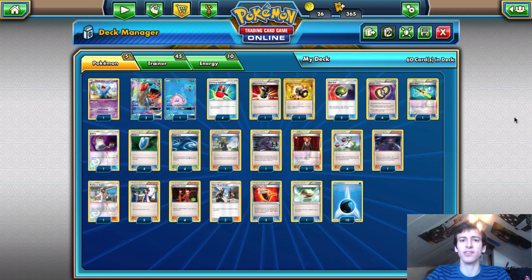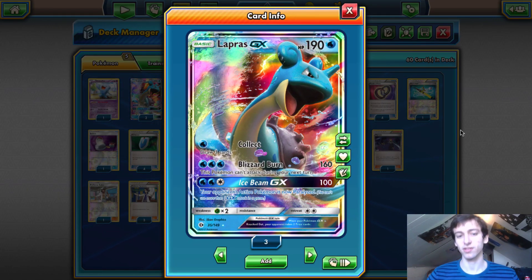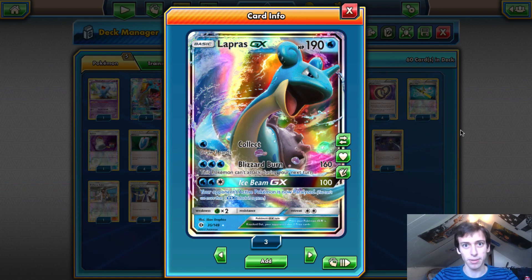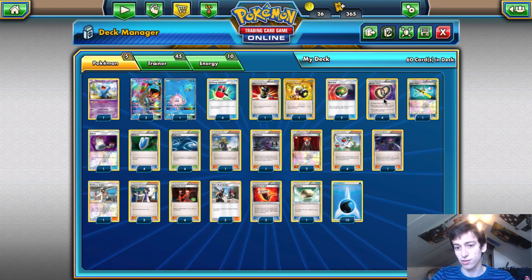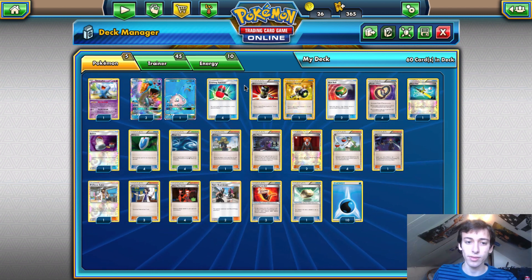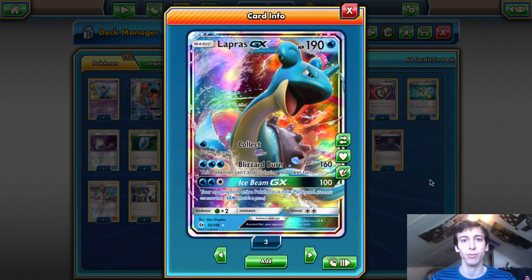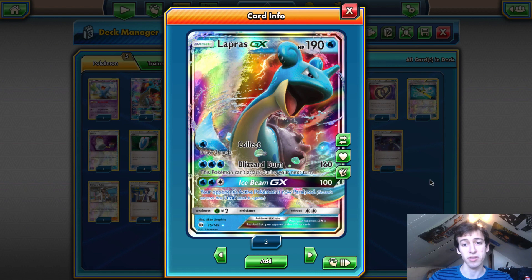Now let's go into the list and why this deck is good. Obviously, Quad Lapras plays four Lapras. What makes this card so good? First, you have the attack Collect, which just says draw three cards. That might seem really weak, but in this deck that's actually probably the best attack you could have. Collect lets you draw into all of your disruption cards, as well as gets you double Puzzles of Time.